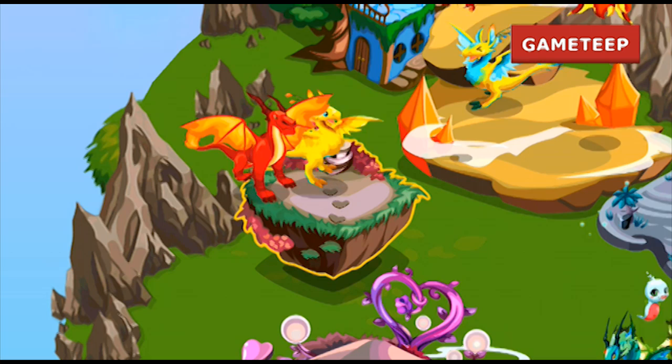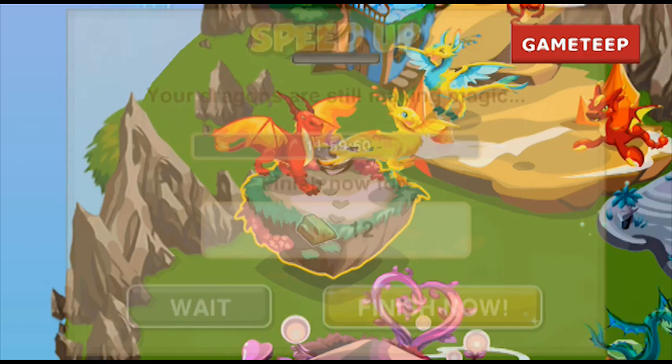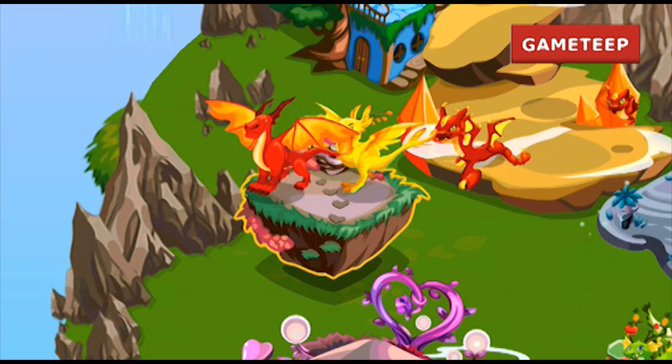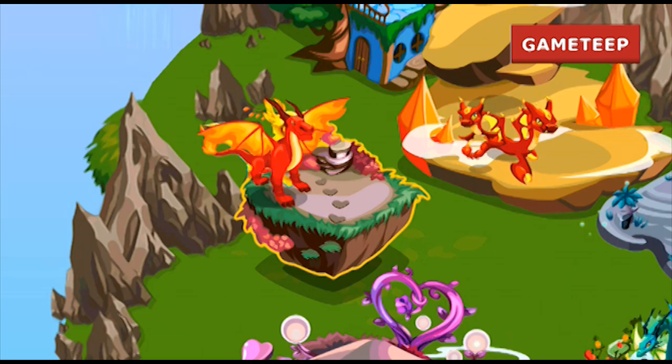You can buy the Mythic Dragon for 600 gold — I'm not sure if I'd recommend it or not — but if you have the gold and you don't want to breed one, that's an option. The dragon is classified as rare, which means it's going to be really rare to obtain.